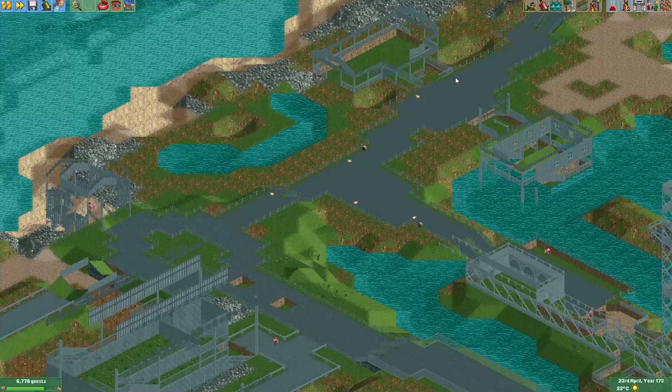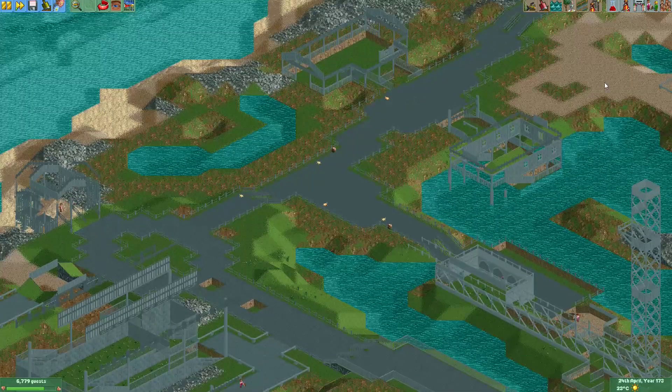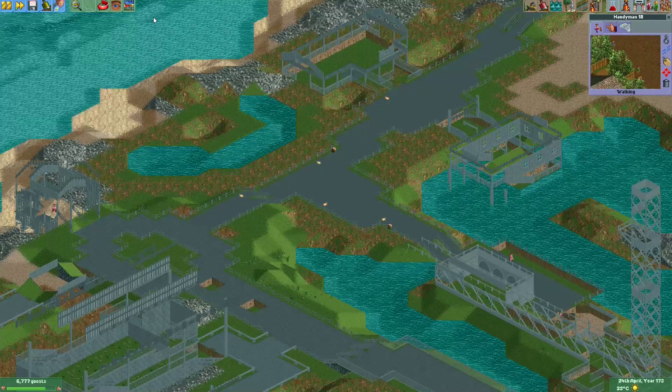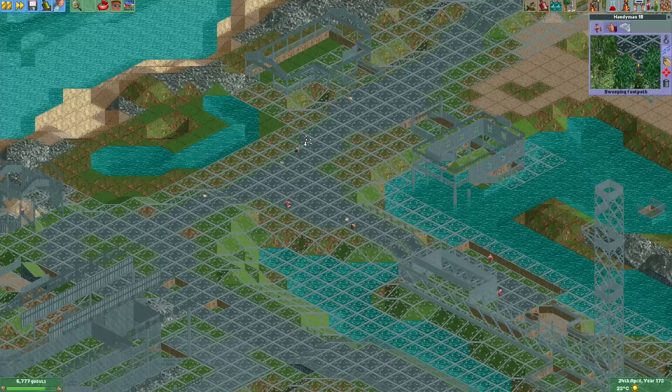For example, this area right over here has a lot of vomit, so it's probably a good idea to have a handyman patrolling here. I'll just take this handyman that's free roaming without a patrol area and put it here, and give it this area right over here.